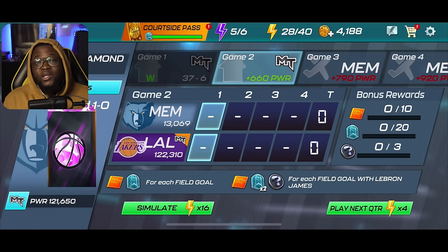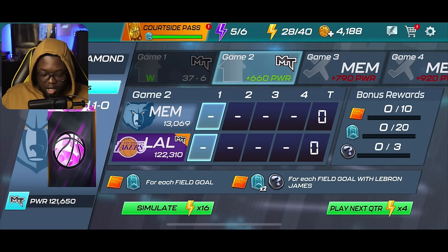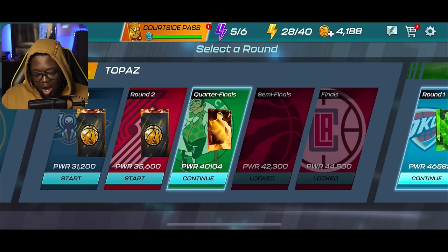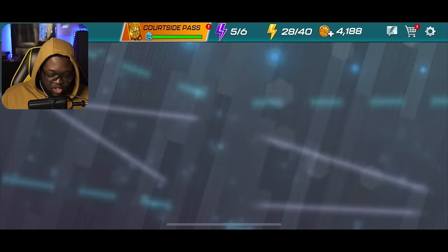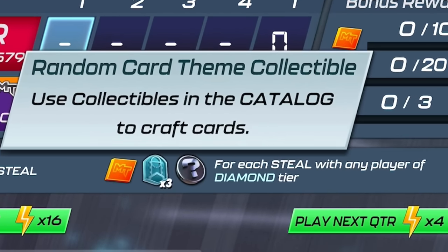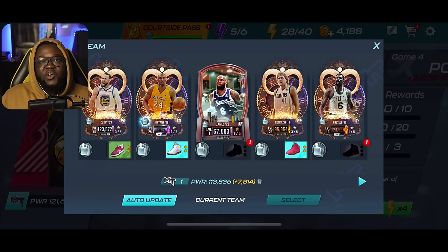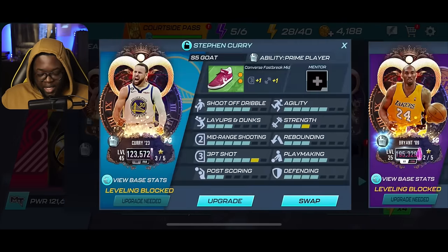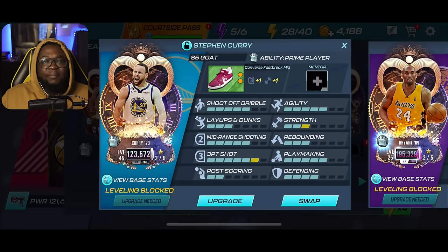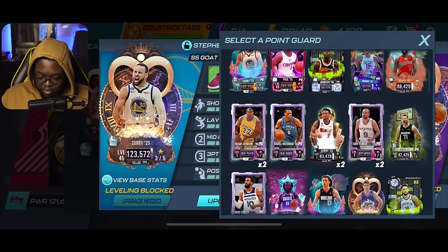You can do this for all four games in the round — game two, three, and four — just get three field goals with LeBron each time for a random collectible. There are other tourneys you can do this for as well. The next one is round two of the topaz tourneys — you get collectibles by getting a steal with any diamond tier player. You can either make a full diamond team and go for steals, or just have a couple of diamond players on your roster.